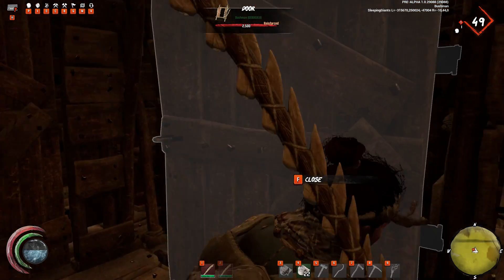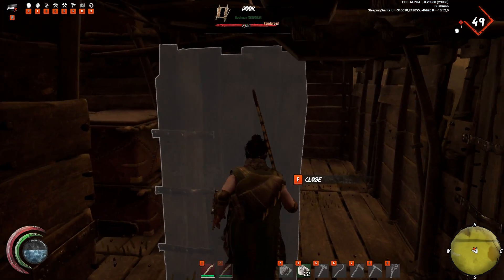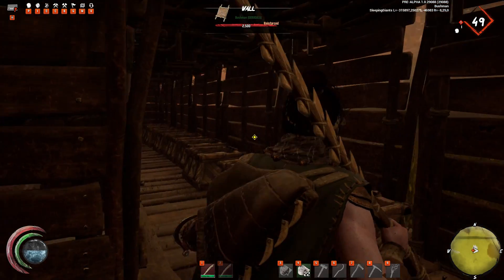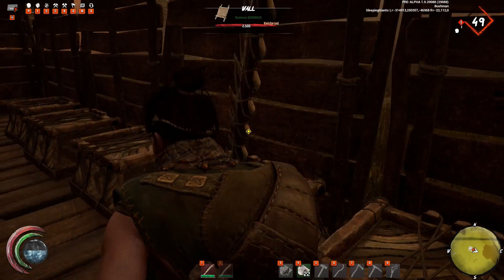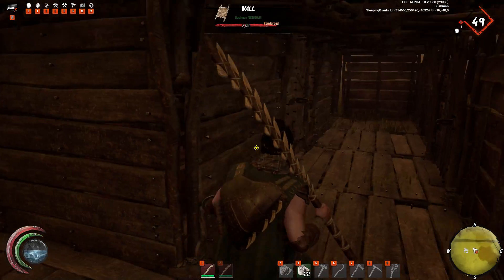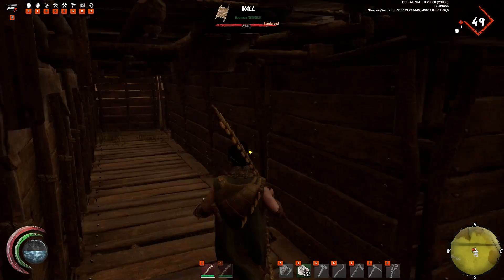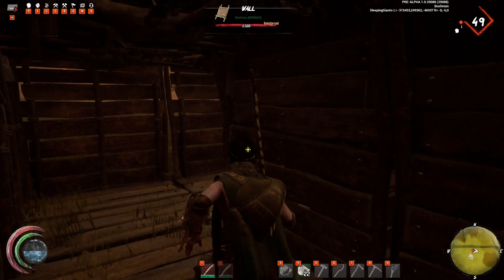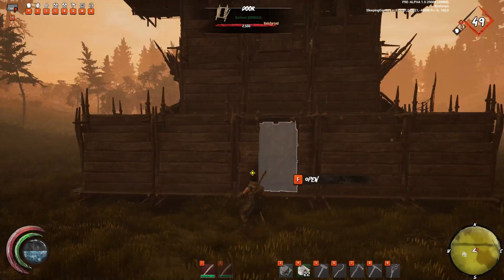Going inside the base, you'll notice a hallway giving you instant access 360 degrees around, with drop boxes for quick deposits which can be later sorted into their relevant places. It's a huge benefit having more than one way in and out of your base, as you can have the element of surprise by being able to flank your potential attackers or escape into different parts of the base.